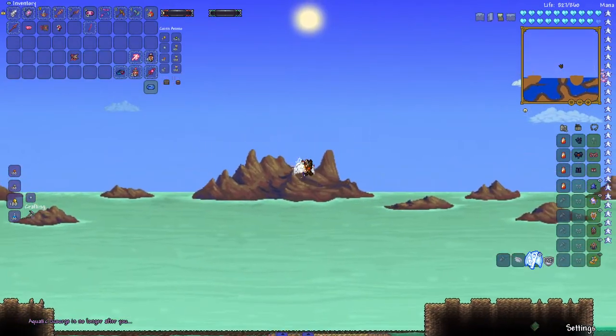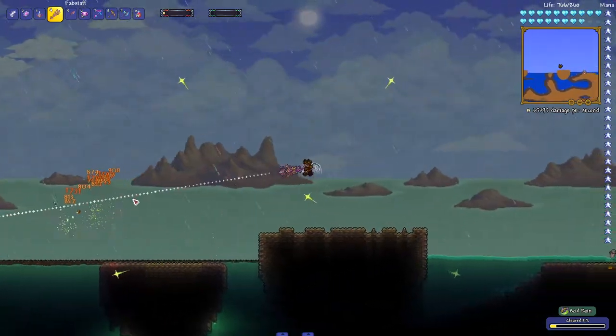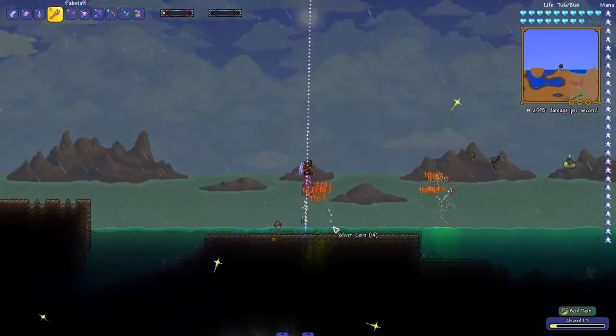For more tips on beating the Aquatic Scourge, you just need to build an arena. If you can dodge, you won't have a problem with this boss. And that was all for the Sulphuris Sea. Thank you guys for watching and I'll see you next time. Bye!